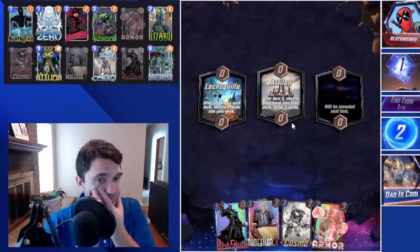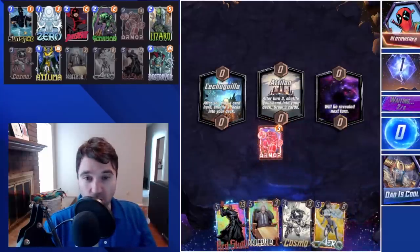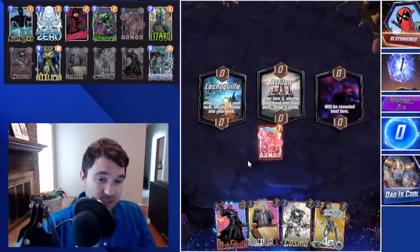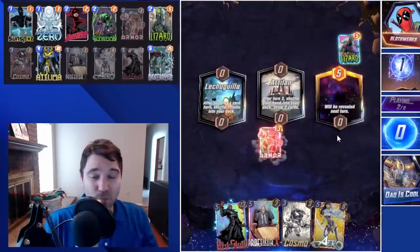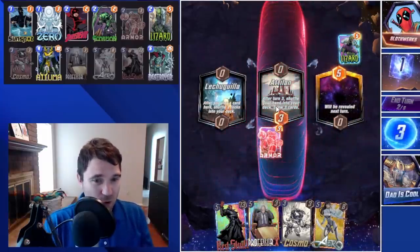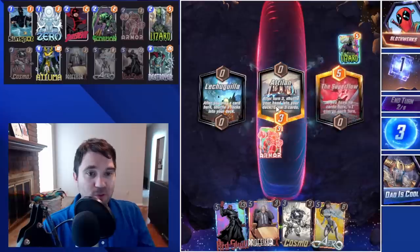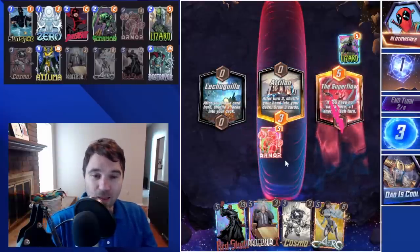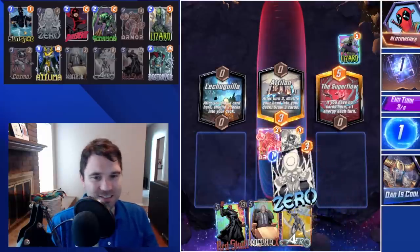Next up we have Sloth Works, with the first location being Let-You Gear — we can play around that a little bit. We can either put cards there early, or if they're not investing there, maybe we just Professor X lock it on five and sneak away with that. We do have Armor going into the teal location, and we're going to shuffle our cards, so we want to play our Cosmo and tempo it out.